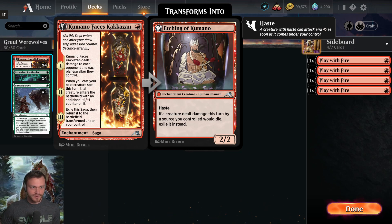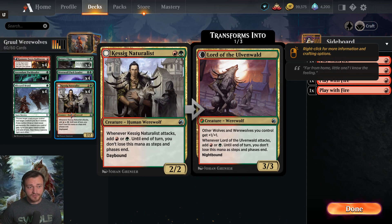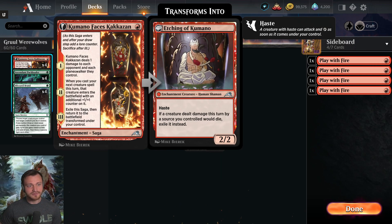On turn two or phase two, when you cast your next creature spell, it enters with a plus one plus one counter on it. That's big — that means you can go turn one Kumano, turn two drop your Naturalist and it comes in as a 3/3. That matters: you can get through stuff with first strike like your opponent's Thalia.